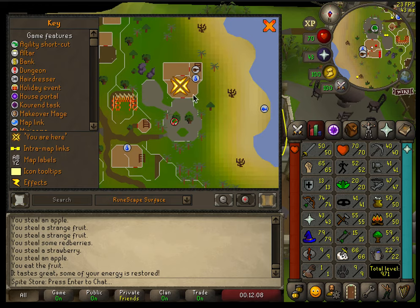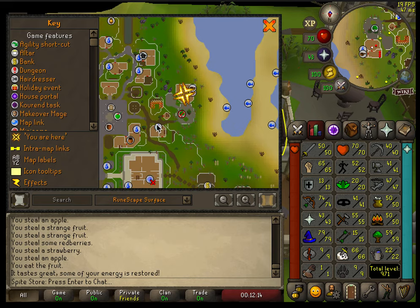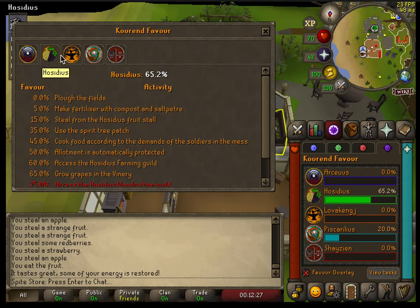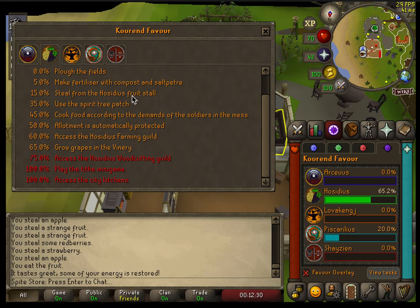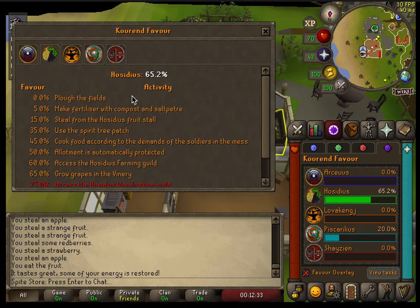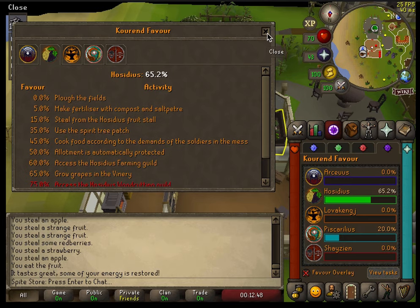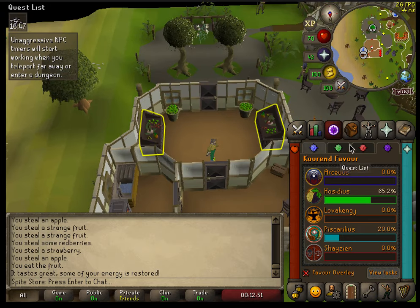We're in Zeah in the Hosidius house. It takes 20 favor to get in here — ask in the comments or I'll link a favor guide in the description. For Hosidius favor, you can make fertilizer with saltpeter and compost. It's super cheap — you can get 100 favor for maybe 100k and it takes about 30 minutes. I only did 65% instead of the full 100 since it's not really necessary for me, though you could do Tithe Farm if you're more of a main.